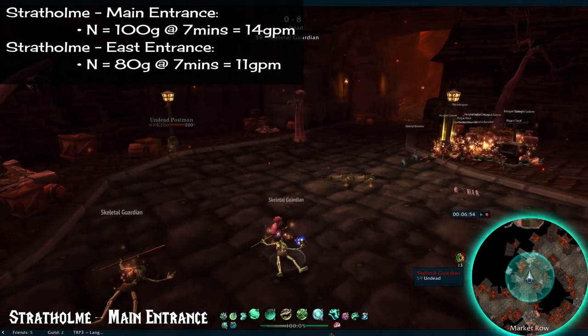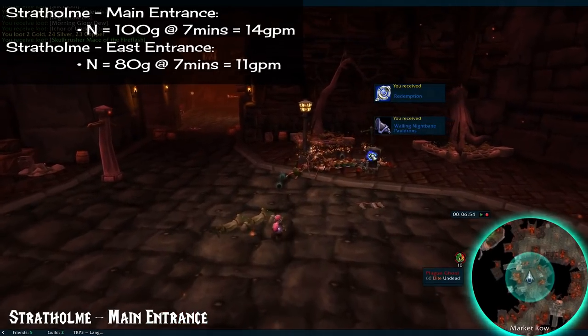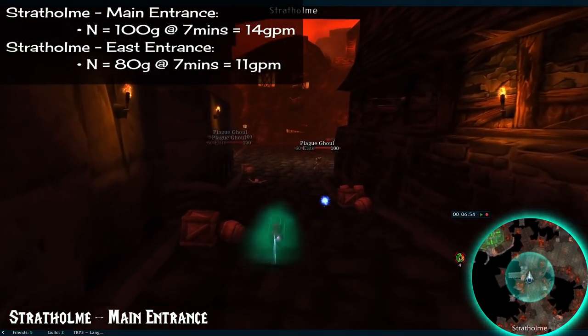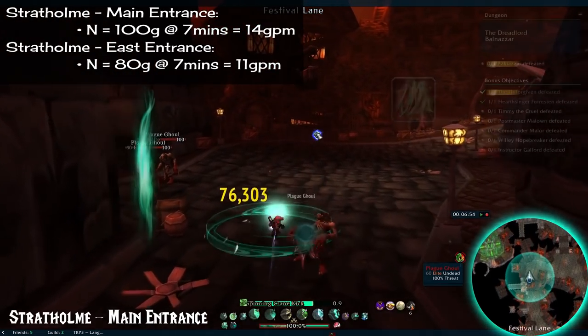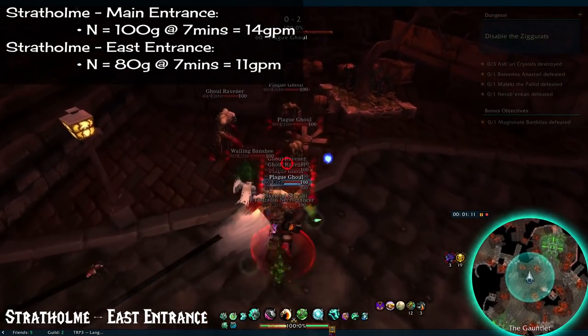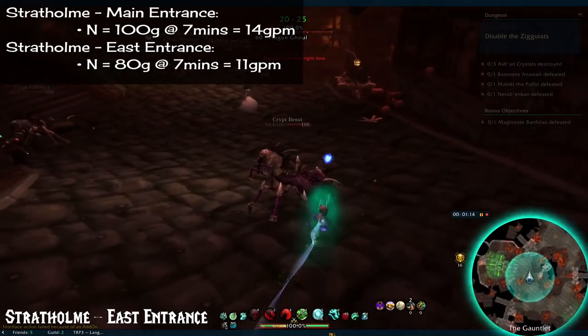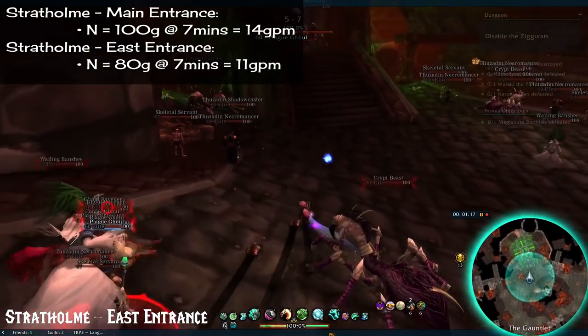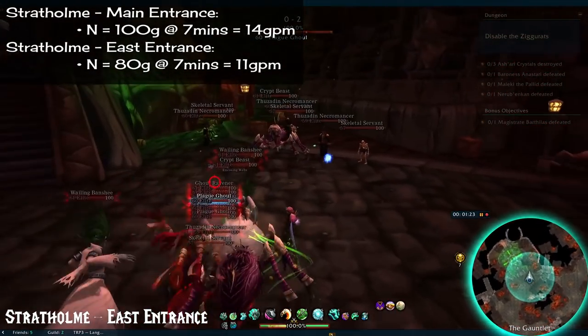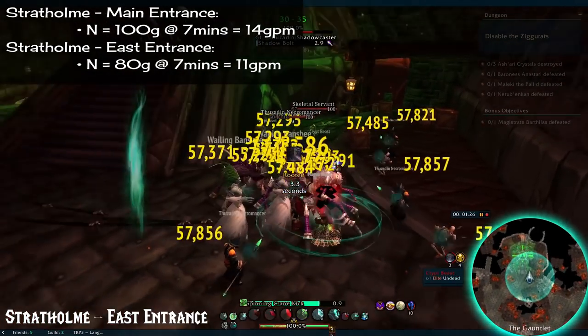Number 18: Stratholme. Stratholme is actually divided into two instances with different bosses based on which side you enter from, though in the journal they're all listed together. The left one is the main entrance and the one on the right is the east entrance. They both have different loot, so make sure you look at that in the journal according to who's where. The main entrance gives 100 gold in 7 minutes, and the east entrance gives 80 gold in 7 minutes.